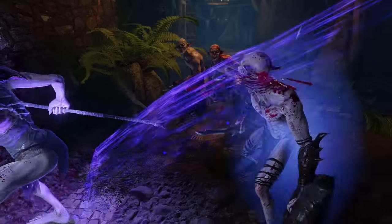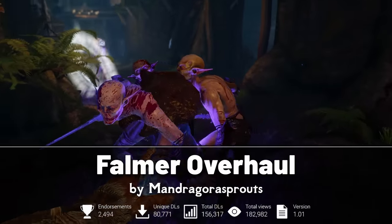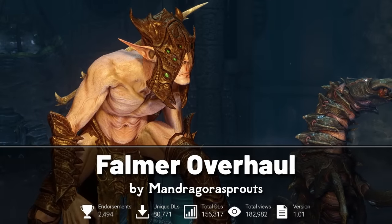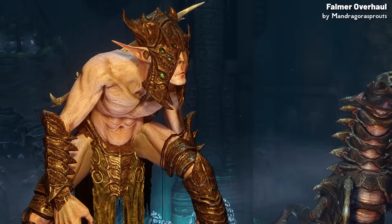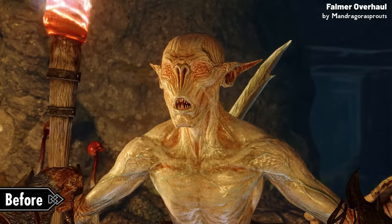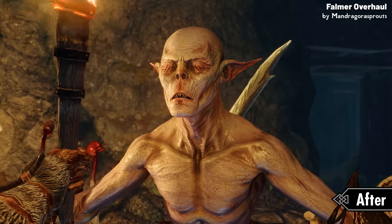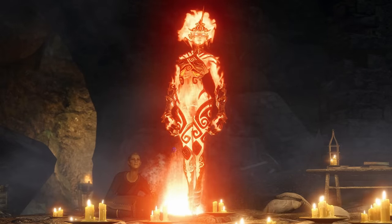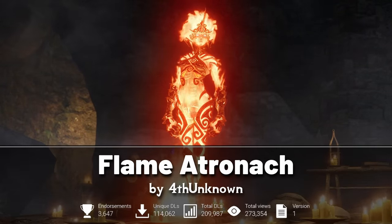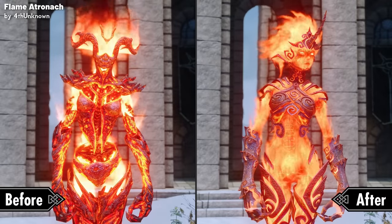Moving onto creature mods, this year has brought us some exceptional additions. First we're going to look at the Falmer Overhaul. This mod brews new life into one of Skyrim's most fearsome creatures, the Falmer. The overhaul doesn't just tweak, but completely transforms the Falmer models and textures, which results in a far more realistic looking and visually striking representation of these underground dwellers. For the other creature mod, we have the Flame Atronach — this mod simply makes the Daedric creatures far more sleek, which aligns them more closely with modern graphics standards.